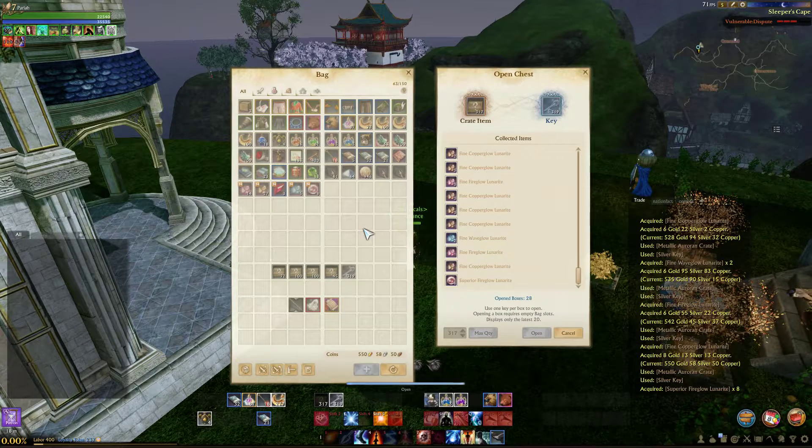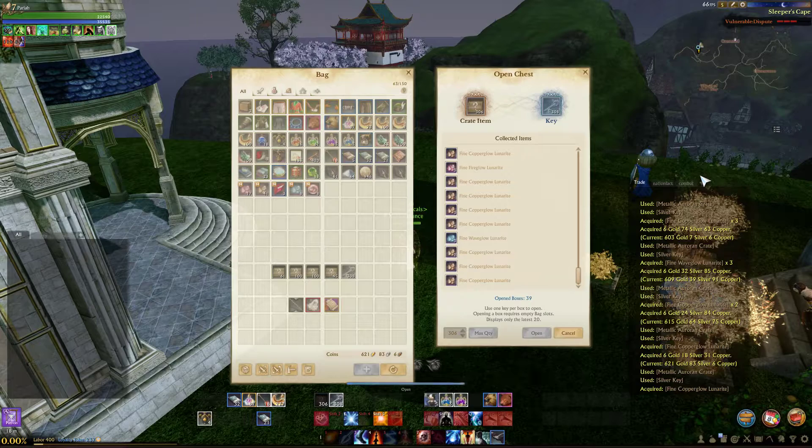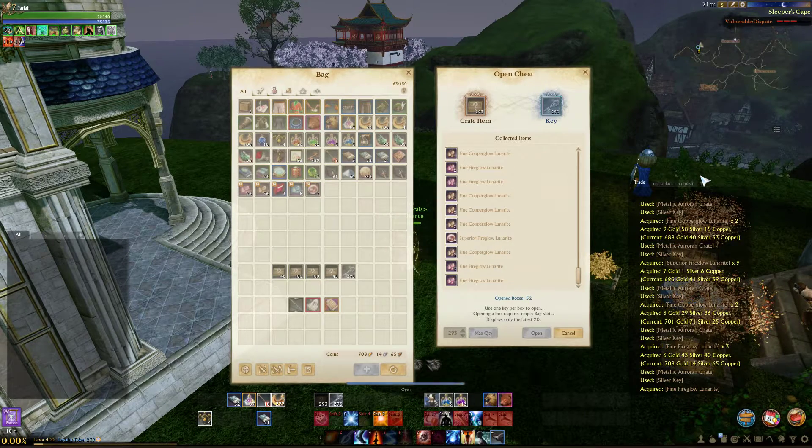So far we've opened — there we go. There's some superior fire glow lunarite, and it gave about 8 gold. So we got 8 superior fire glow lunarite, and it takes 20 to make a tier 2 gem. And we just got 9 more — cool, about 9 gold for it.